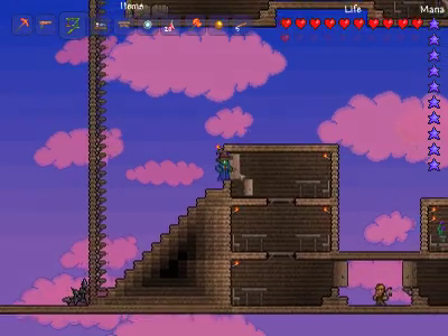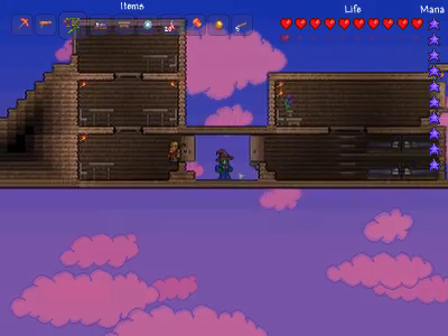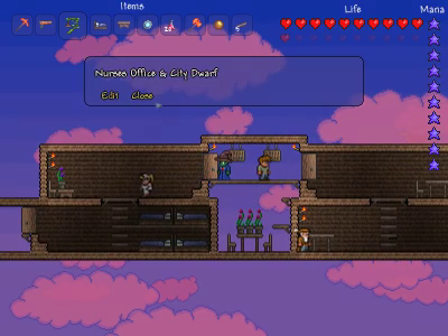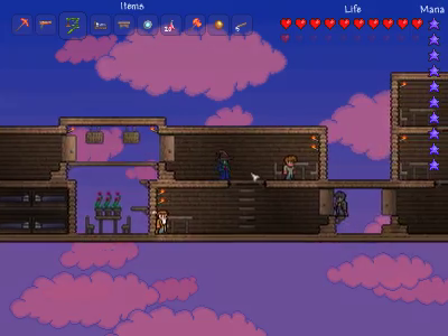Then we come to the main part of the little village-y thingy, where we've got the rest of our NPCs and their bunk beds, because bunk beds are awesome. We've got the nurse's office and the city dwarf. The weapon shop and the general merchandise. And I don't count the guide, because nobody likes the guide.